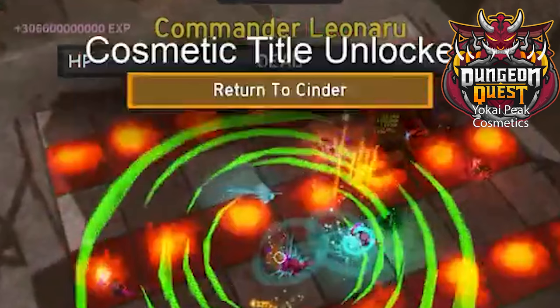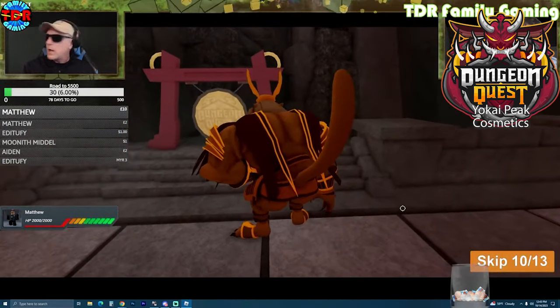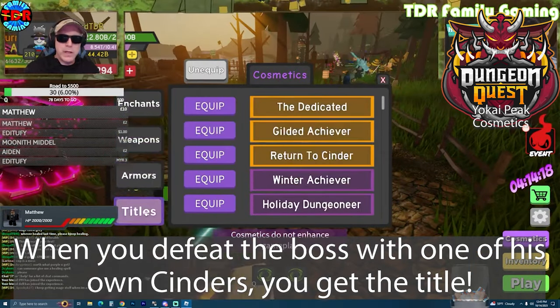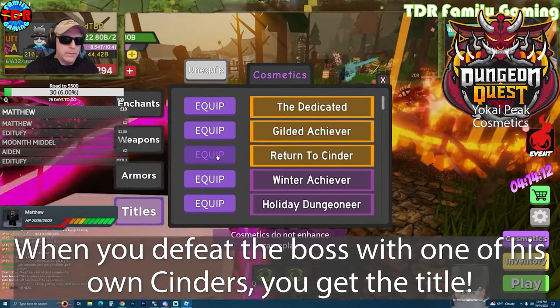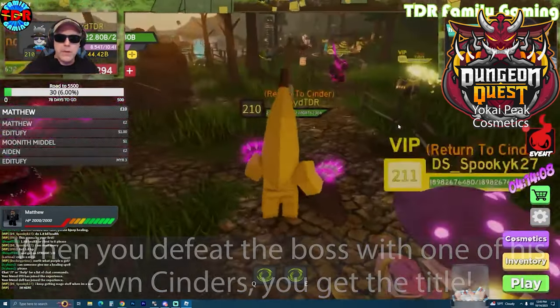I just get a title? I got a title too. All you have to do is make the final blow by dragging a cinder to explode back on him — Return to Cinder. And that's that. Easy peasy Return to Cinder.